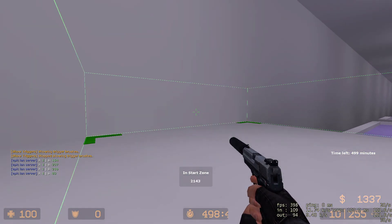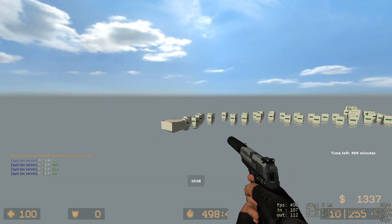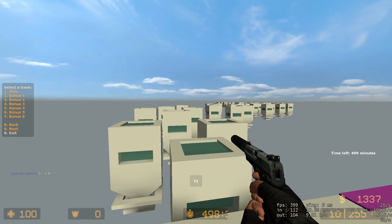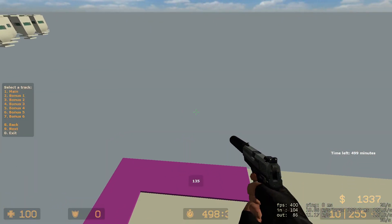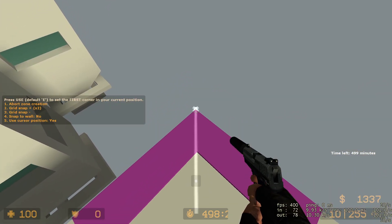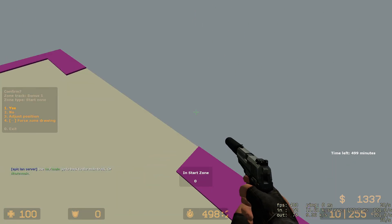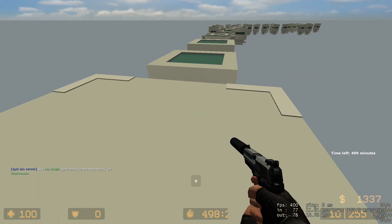There's actually a bonus on this map right over here. If you want to set up bonus zones, you can do that through the same menu — just type !zones. In the menu there's bonus one, two, three, four, five, six — pick one of them. It's basically the same process as the start zone.